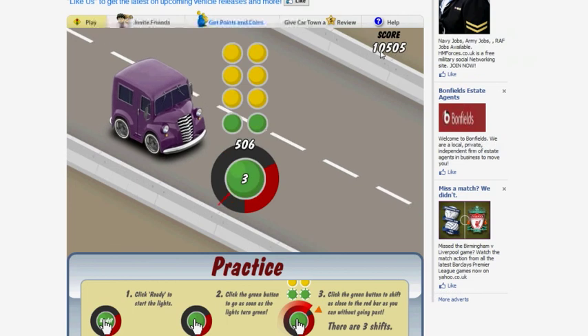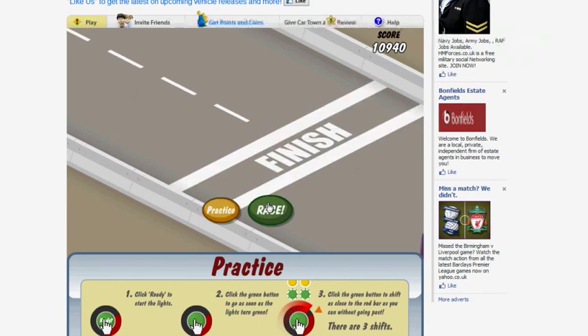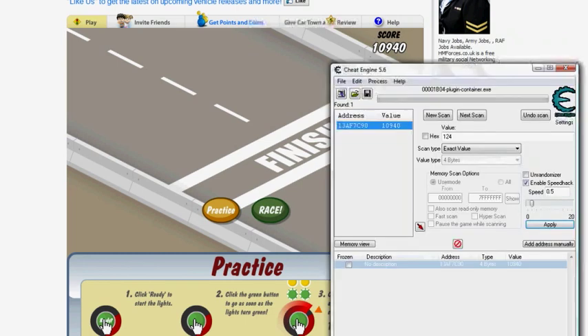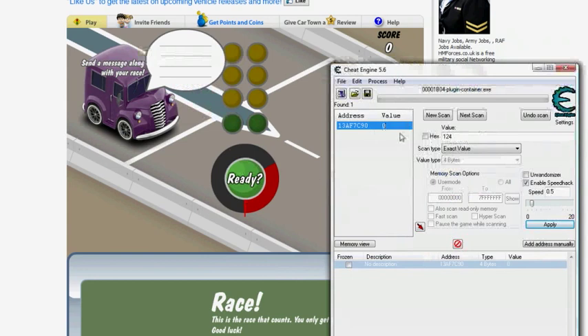Click it — 10,505. Then you can just click it whenever you want. So that's what you need. If I click Race, you can see it automatically goes to zero, so the race works as well.